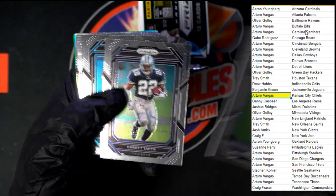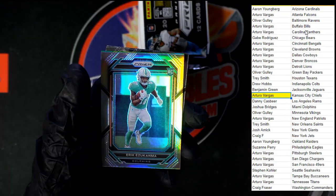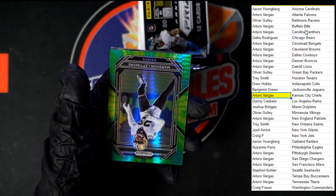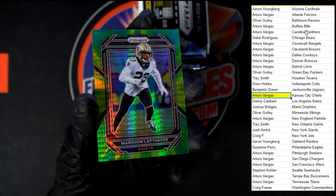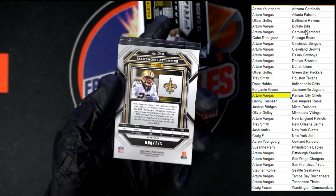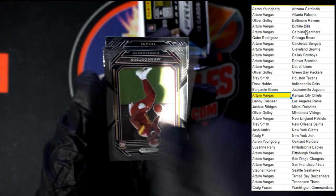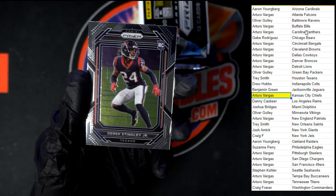Starting off with Reed. Clark, Williams, Devin White. Look at that — that's nice, that two-tone green — numbered eight of 175. Beautiful card, really liking the look on that. Then we got Dodson and Stingley Jr.